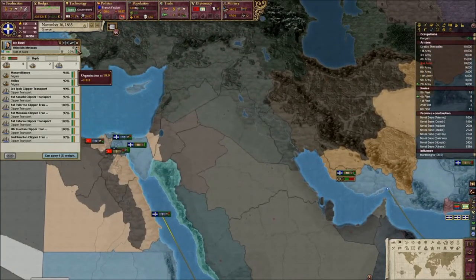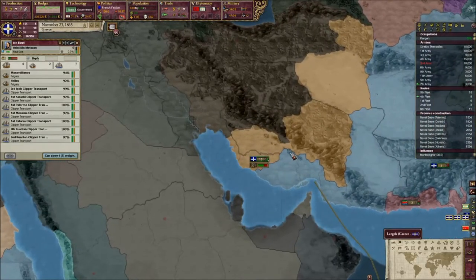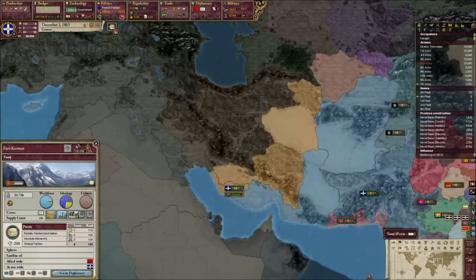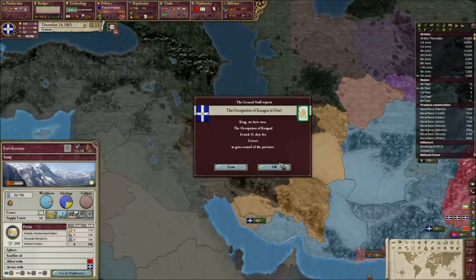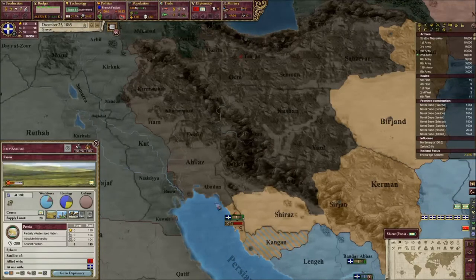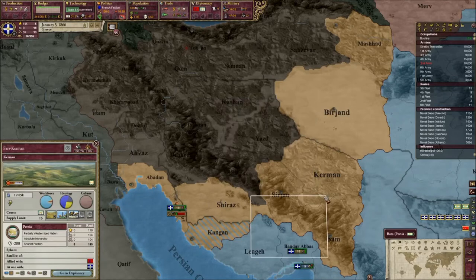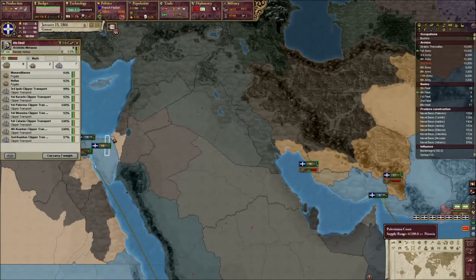We're just going to keep making money and move forward, and take this land hopefully for basically free from Persia. I am a little tempted to take over Fars Kerman, just because that will make the area that we control look significantly better. It produces some Opium, which is cool, and some Metals — really nothing amazing, although nothing terrible either. So realistically we could just take that province. It is five extra Infamy though.